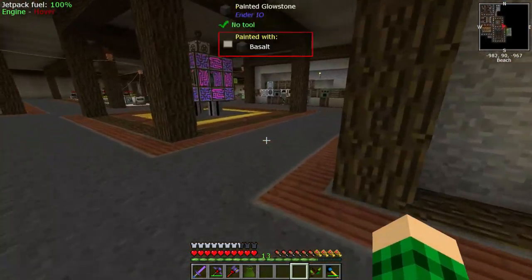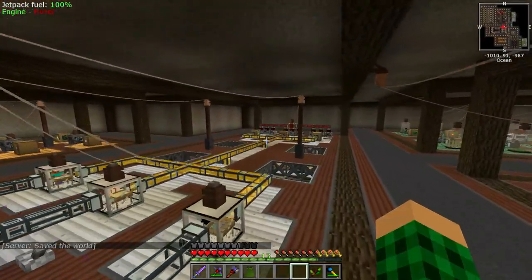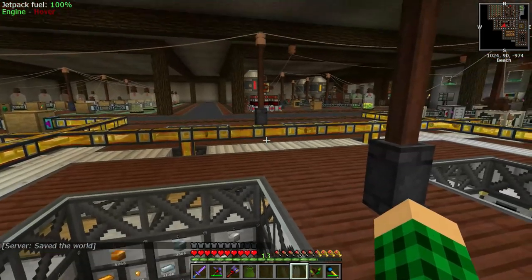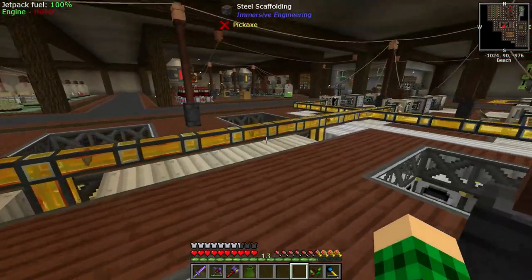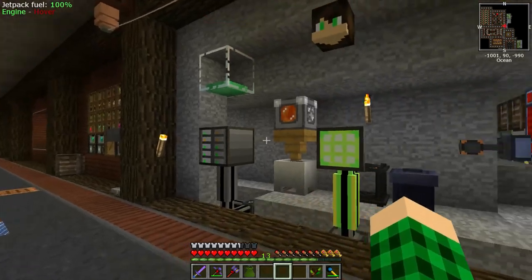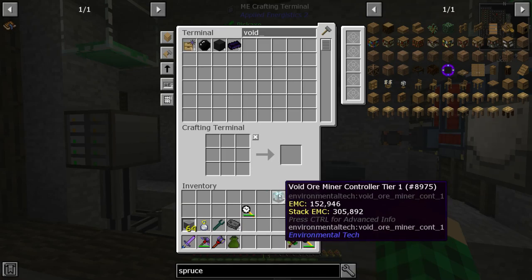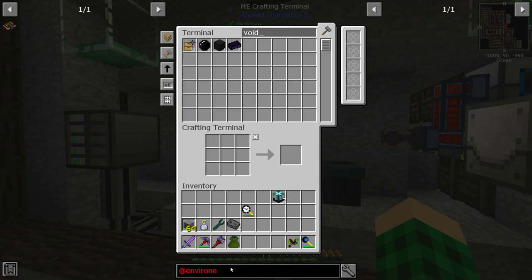What I want to do today is start Environmental Tech, because we're going to need better ore production than the sieves — even though the sieves are producing pretty much anything. I don't really want to set up the whole soul sand machine for quartz when we can get quartz from Environmental Tech. It's going to take quite a while to get the required crystals, so it's better to set it up early and leave it running. Since we got two crystals from loot crates, we can use those for now.